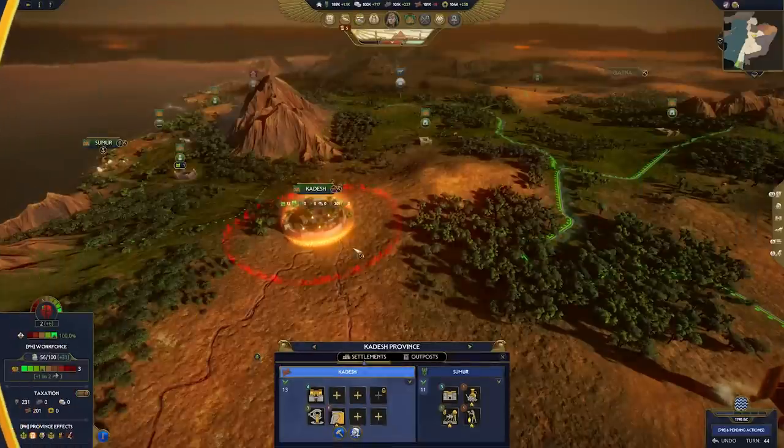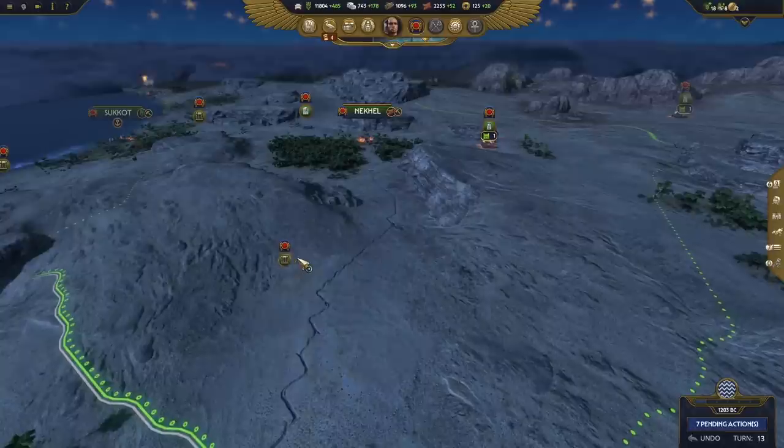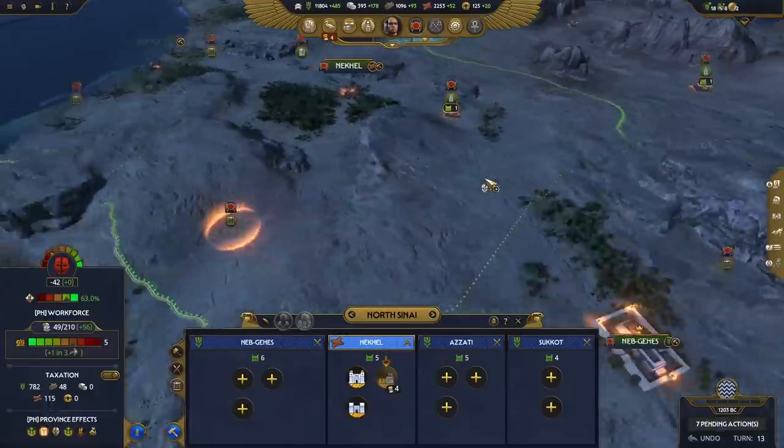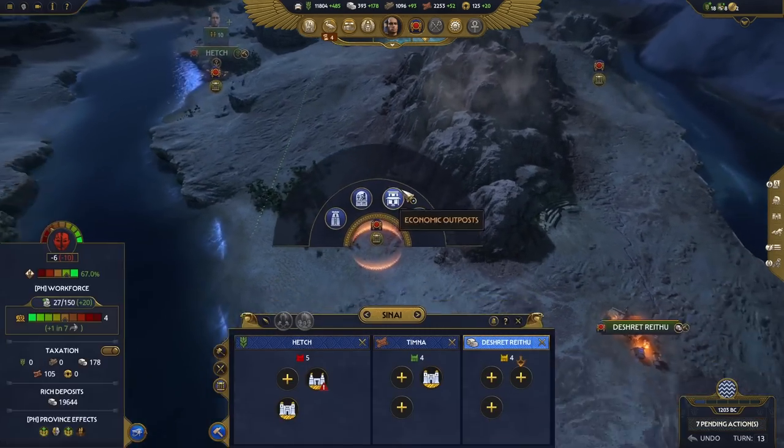In Total War Pharaoh, just like in any other Total War, we have settlements, but in our game we introduce a new feature called Outposts. We have seven different types of outposts which the player can construct. They vary from military outposts to economic outposts and are designed to help the player in different situations.